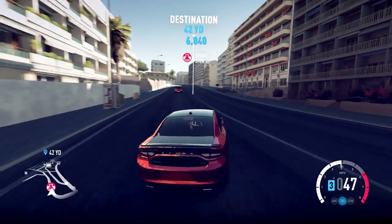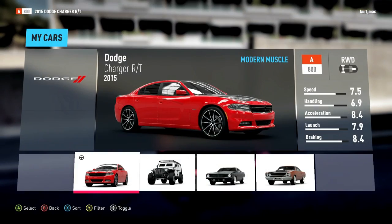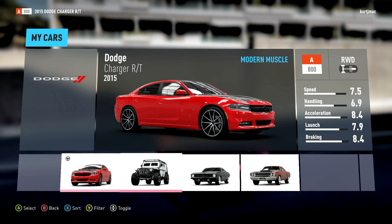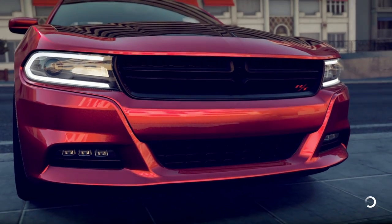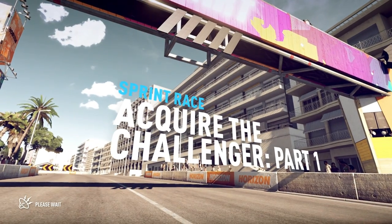And too many doors. You have arrived at your destination. Sprint race — finish in the top three. These are all like the same. Since we just unlocked the Charger, I guess we'll use it. It doesn't feel like a good choice, though. It's got the metal flake paint job, however. That'll help it go faster.